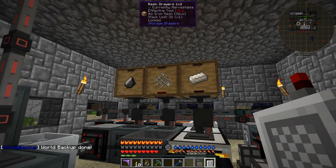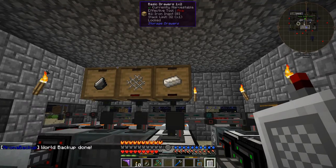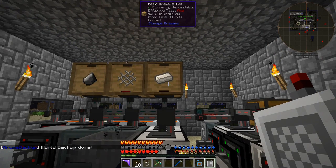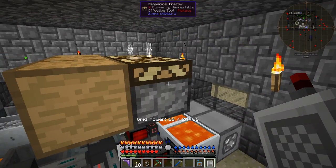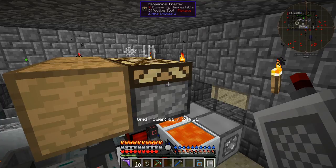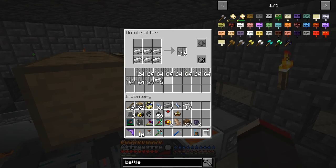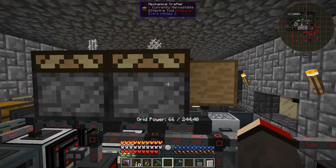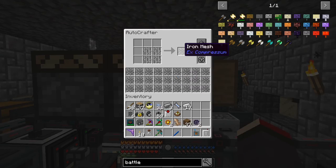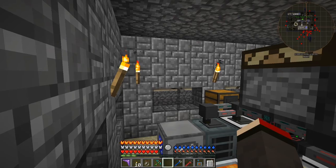I was always running out of meshes and trying to figure out a good way to automate them. What I found is: I put a basic drawer here with some stacks of iron ingots, and then compress them at the back using mechanical crafters from Extra Utilities 2. If you look at the top you see a ghost image of what they're crafting. It takes ingots out, creates iron bars, then the bars get crafted into iron mesh.